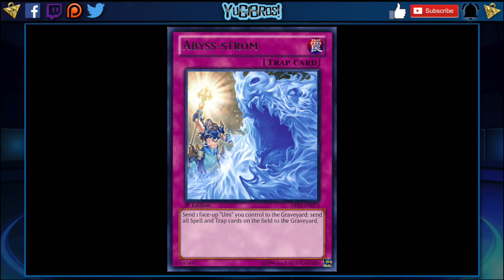This card is a little bit quicker in that sense. Especially if your opponent sets traps on their end phase, you can flip this, send the Umi to the grave, and send their entire back row to the graveyard as well. I think this is really, really good. Again, it's a little more of a side deck type card for water, but water definitely deserves something like this as opposed to playing more Dust Tornadoes — they need to do more with less card advantage.